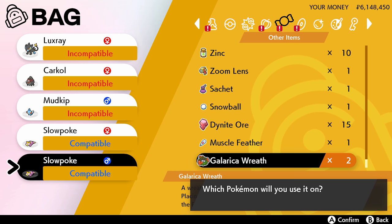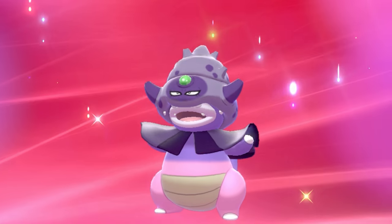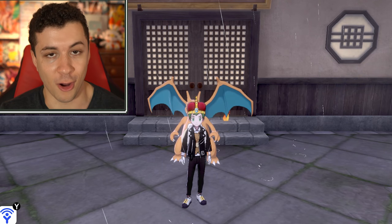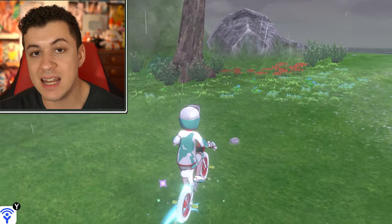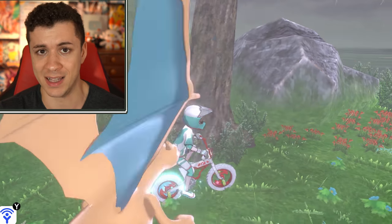This item, when you use it on a Galarian Slowpoke, will basically work the same way as an Evolution Stone and turn your Slowpoke into the Galarian Slowking. So how do you get the Galarica Wreath? Well, to get the Galarica Wreath, we're actually gonna be going back to the Isle of Armor. We're going back to the Isle of Armor because to get the Galarica Wreath, we're going to need 15 of the Galarica Twig items.